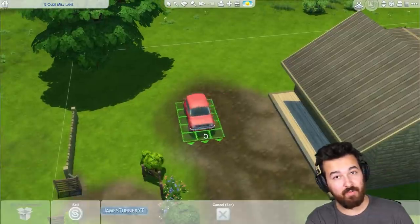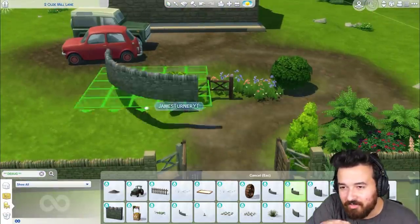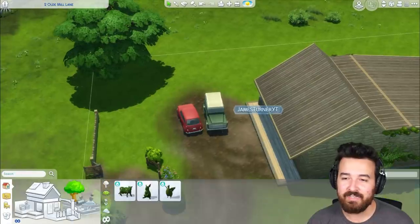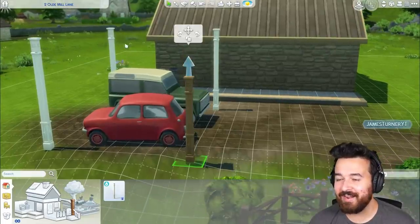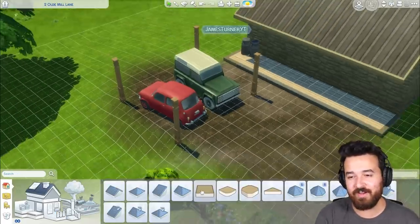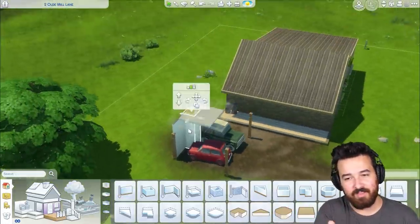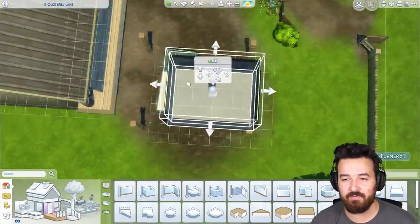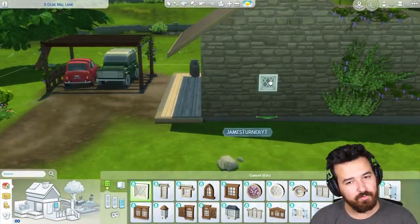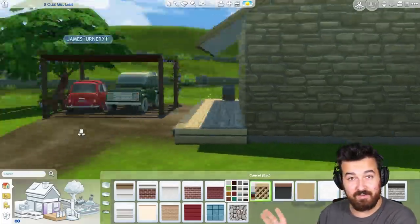I spent so much time in this driveway — I cut all of it out because it was literally me just clicking click by click trying to level out the driveway. It's actually sort of curving up that hillside. It took so much time to do that, but I think it turned out really well. I spent ages painting it, trying to paint where the tire tracks would go in. You can even see in front of the Land Rover the sort of tire tracks that turn out in front of it. And here I just wanted to do a little sort of pergola kind of roof over the cars, actually using the new wooden beam.